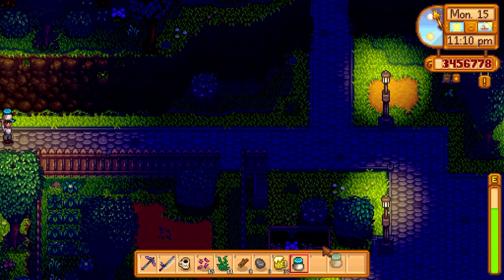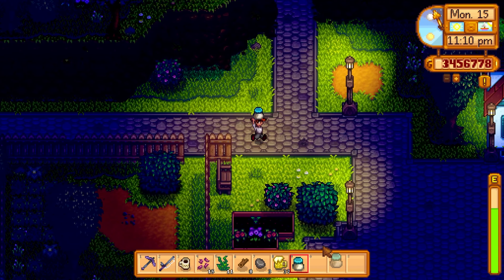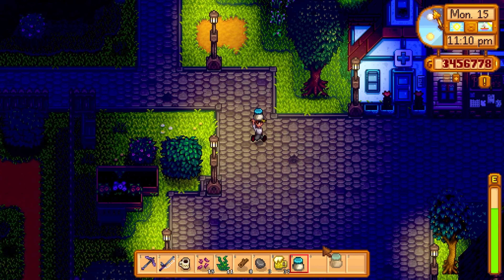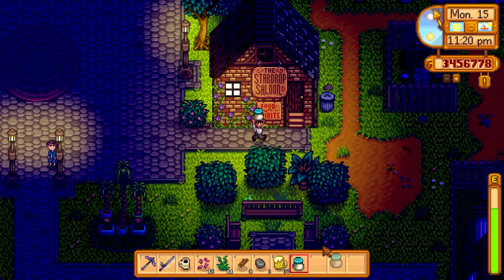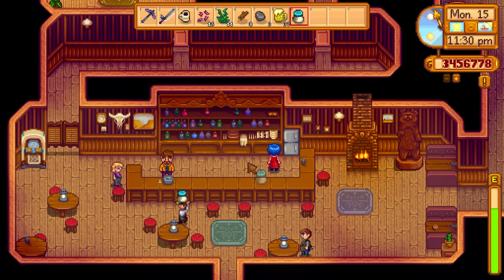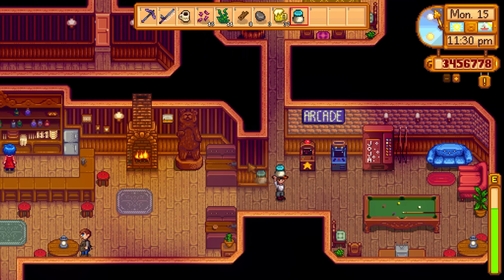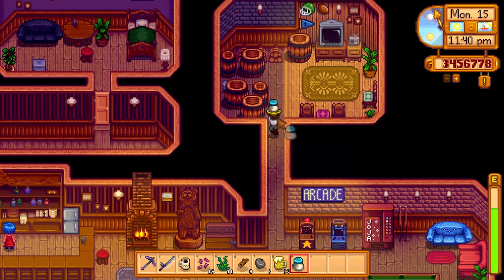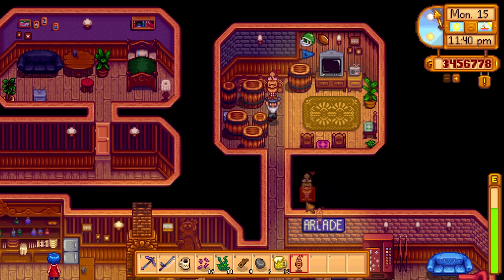Number five, Pinky Lemon. To get the Pinky Lemon statue, you will first need to get some duck mayonnaise. Bring this mayo to the back room in the Star Drop Saloon. On the left hand side, there's a small box. If you place the duck mayonnaise in the box, you will get the Pinky Lemon statue.